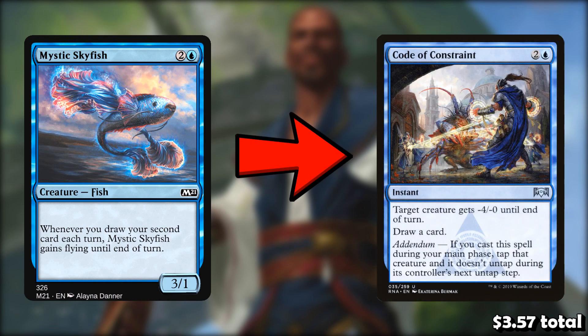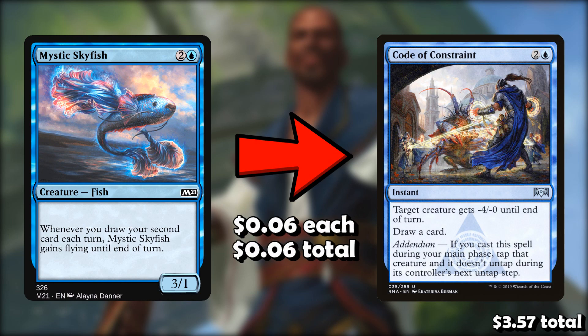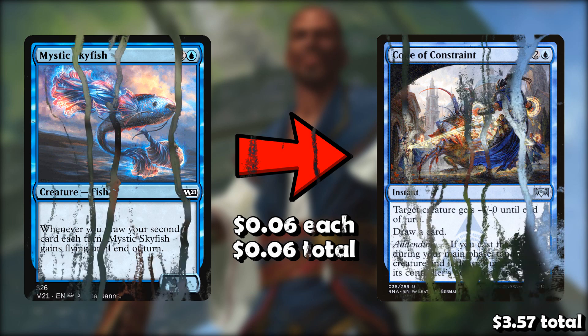Next up, we're going to take out a Mystic Skyfish for a Code of Constraint. As I've been saying, we need less payoffs and more draw spells, and I just don't think the Skyfish is that great. Being able to tap a creature down for a turn and also draw a card is something this deck really needs. The danger of having too many card draw spells is getting flooded with them and steamrolled by an aggro deck, but in this case at least we get to tap down a creature for a turn — it draws us a card and stalls a little bit.